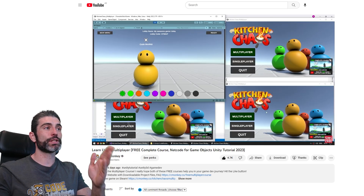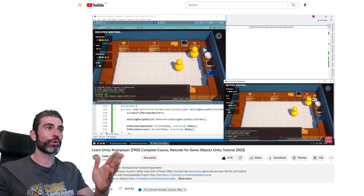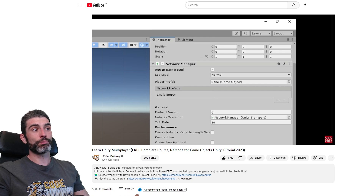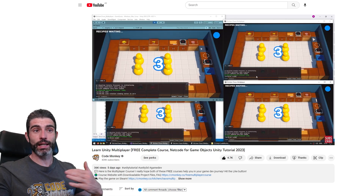One big issue with making multiplayer games has always been iteration speed. In order to test your code, you basically need to make a build for the client or multiple clients, then start it up, connect to the server, and finally you can test. Depending on the size of your game, making a build can take anywhere from 10 seconds to multiple minutes, so that time really adds up as you're developing.